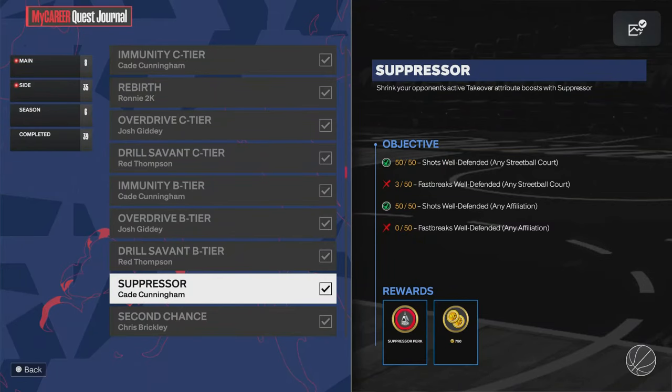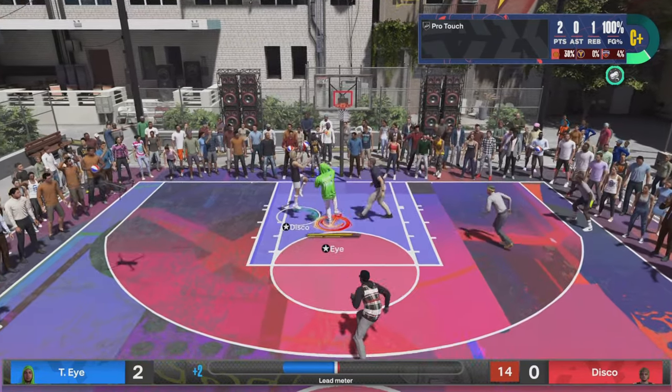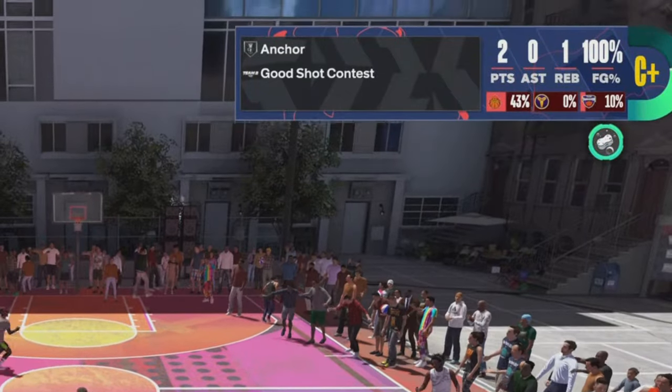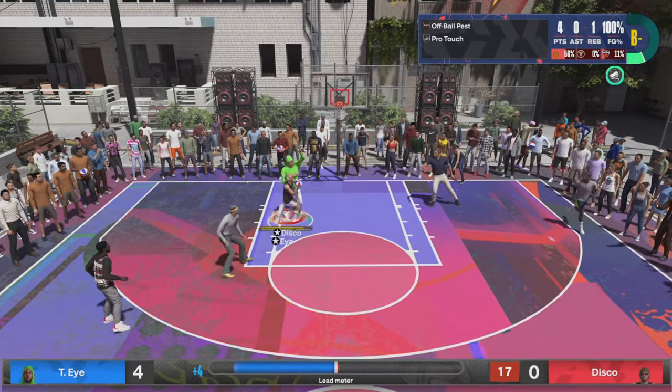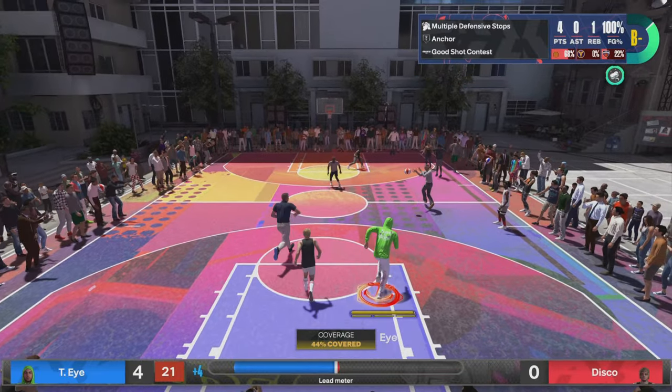The next perk is going to be called Suppressor. To get Suppressor, you need 50 shots well defended. Now, keep in mind, for a lot of these perks you don't need to do all the objectives — just two, sometimes just one. Shots well defended is the easiest to do. You could go try to do the fast break one, but it's a lot harder than just playing good defense regularly. Even if you have no defense, you should be able to guard this guy — he's only 5'7". Make sure good shot contest pops up, and that's typically how you're going to get shots well defended. You need that in park and you need that for affiliation.